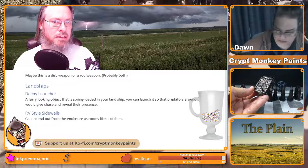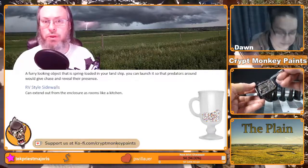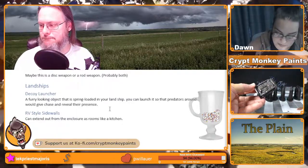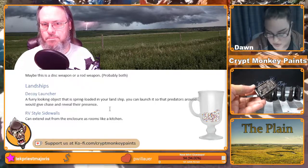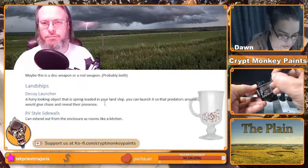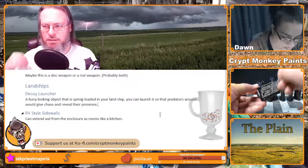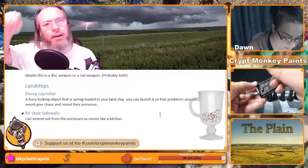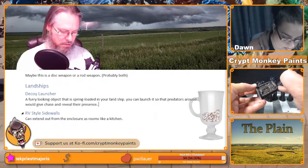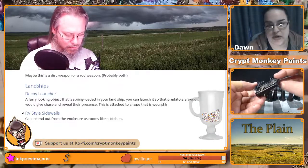So we've got the decoy launcher — that's going to be a lot of fun to play with. It's a simple enough mechanism that it might be the first thing you teach your kids: 'Bobby Joe, now that you're five years old it's your responsibility to launch the decoy every day.' I kind of see it like a rope — it springs out, launches the decoy, then you wind it back up, like a harpoon with a ball on the end.